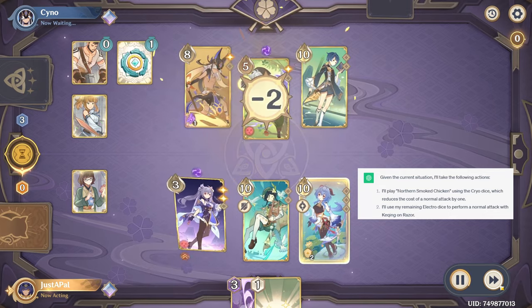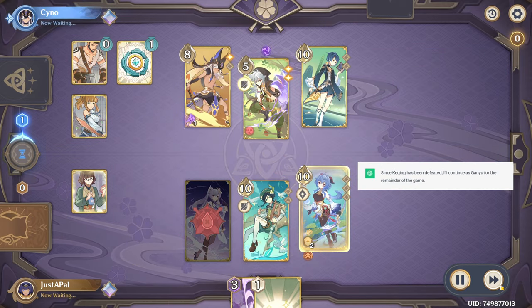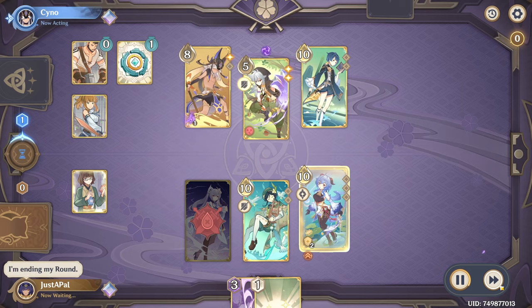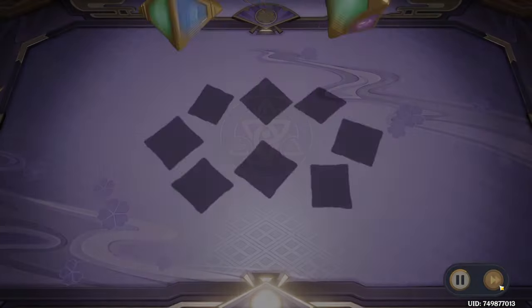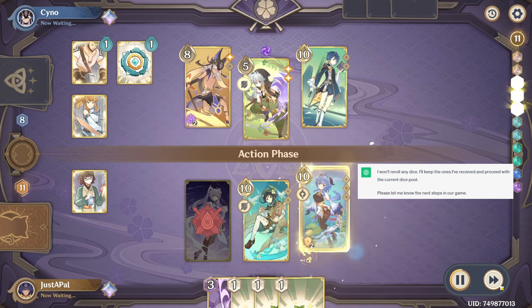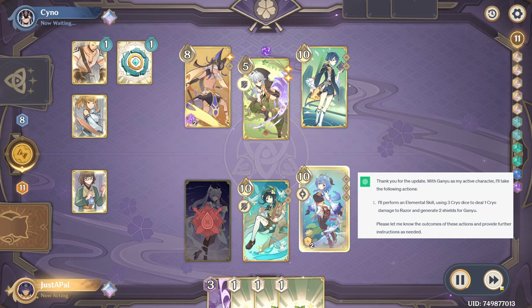I'll use my remaining Electro Dice to perform a normal attack with Ka-Ching on Razor. Since Ka-Ching has been defeated, I'll continue as Ganyu for the remainder of the game. I won't reroll any dice — I'll keep the ones I've received and proceed with the current dice pool. With Ganyu as my active character, I'll perform an elemental skill using three Cryo Dice to deal one Cryo damage to Razor and generate two shields for Ganyu.